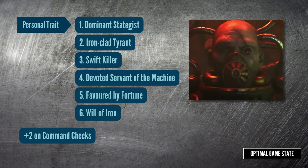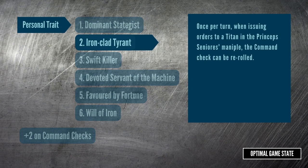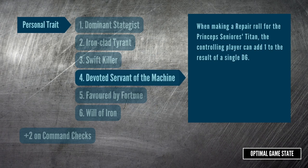Page 55 of the core book has six traits to pick from. My research suggests that Dominant Strategist is one of the strongest options, allowing you once per battle to become first player, which lets you set up that big salvo when it's crucially important. Ironclad Tyrant lets you re-roll command checks for the maniple, making them even more reliable. Swiftkiller lets you turn the Princeps Seniores titan 45 degrees before making an attack — you do get a minus one penalty, but as this is a game about positioning and firing lines, this can come as a nasty surprise for your opponent. Devoted Servant of the Machine lets the Princeps Seniores add one to the value of a single repair roll — changing a 3 to a 4 lets you vent plasma, changing a 4 to a 5 lets you repair shields or damage, and changing a 5 to a 6 lets you reignite collapsed void shields, so that difference can be quite big.